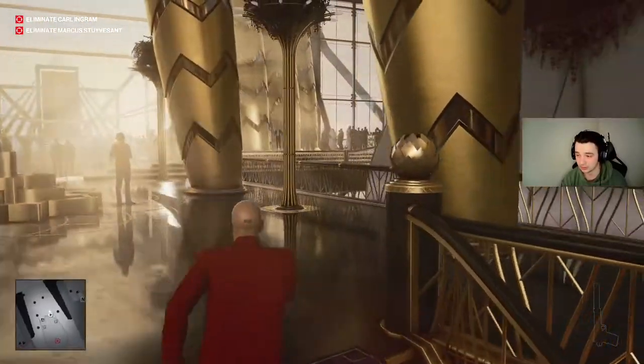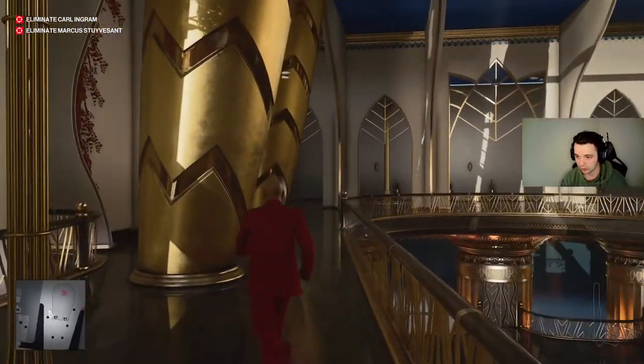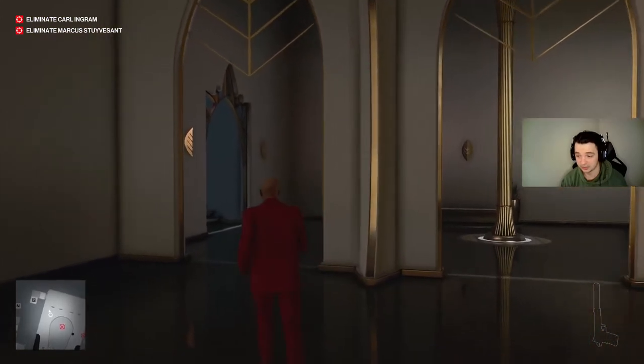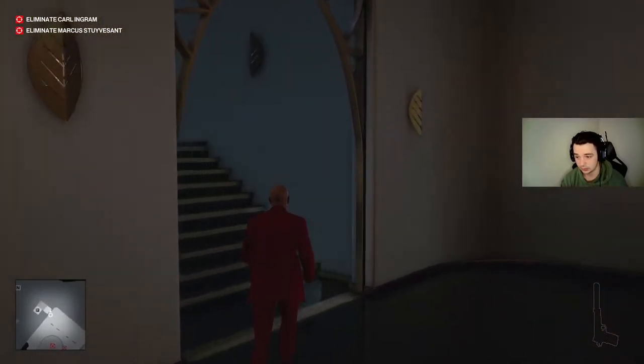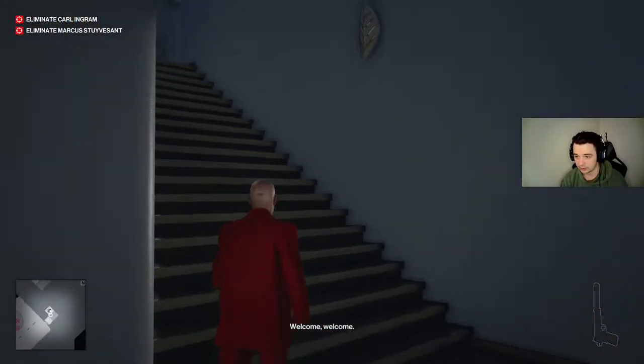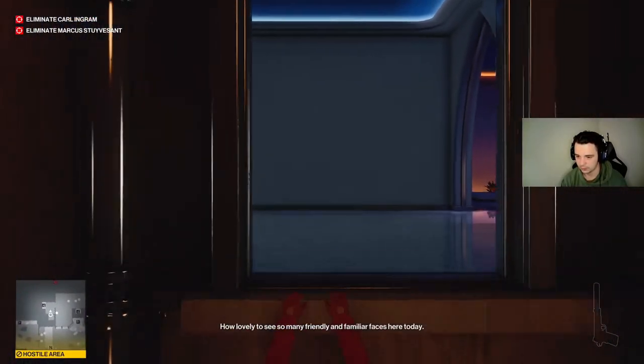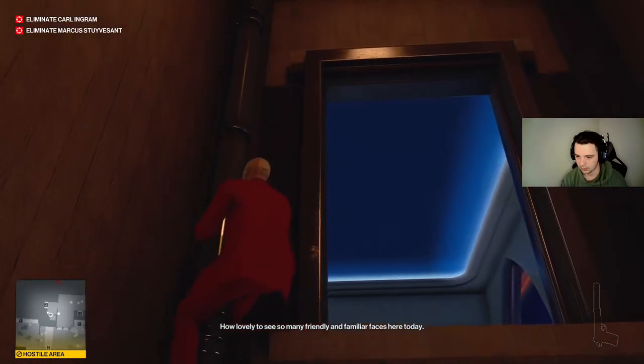Go up this stairwell, make a U-turn, and head all the way back — and you guessed it, there's more stairs, because that's what this building needs. At the very top of this stairwell is going to be an elevator shaft. Swing right to go into there and you're going to go up.